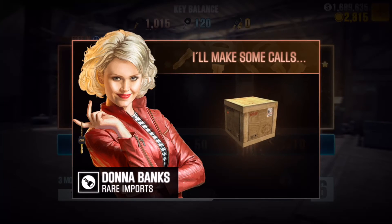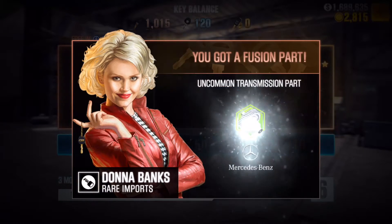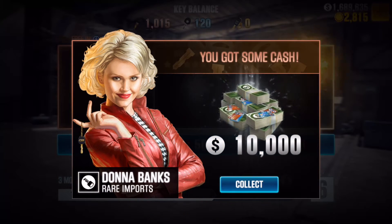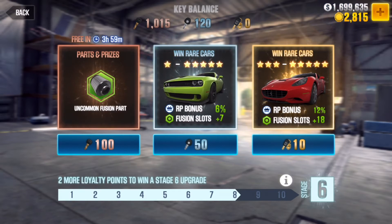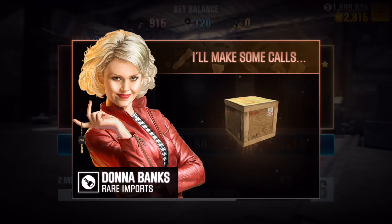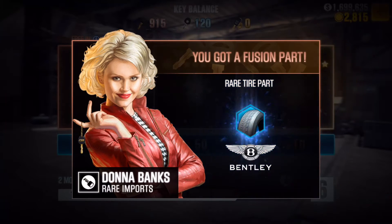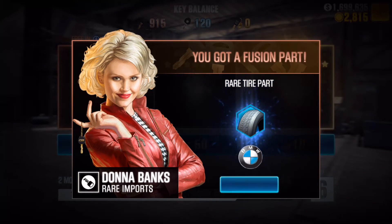We're starting with the bronze first and then moving on to the silver, hopefully getting something good. We're looking for a Lambo part for the Hurricane — we're slowly building up to beat Shacks. I'm going to record that and put it up. Let's see what the first key gets us.